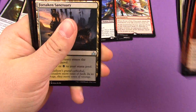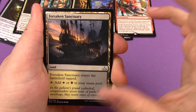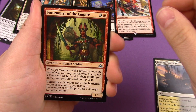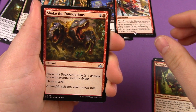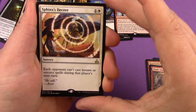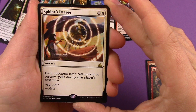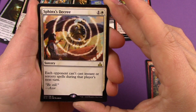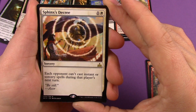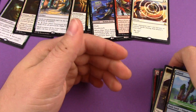Pack eight uncommons: Forsaken Sanctuary, Forerunner of the Empire, Shake the Foundations — feels like I just had this pack. Our rare is Sphinx's Decree — two mana sorcery: each opponent can't cast instant or sorcery spells during that player's next turn. Also a Vampire token.